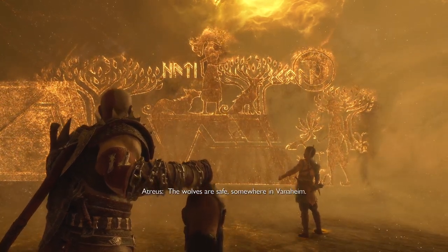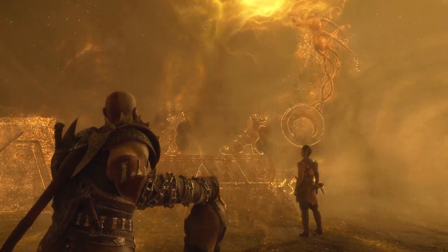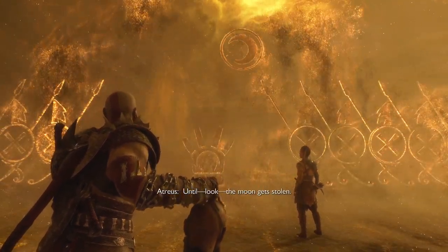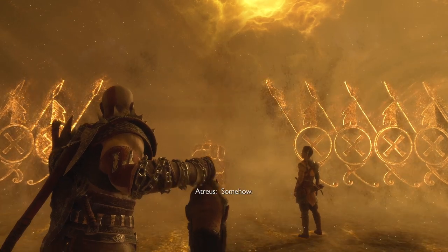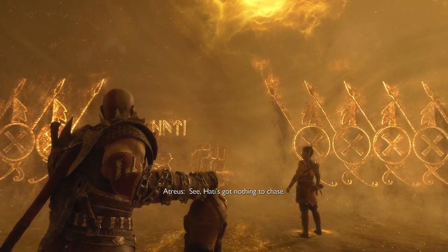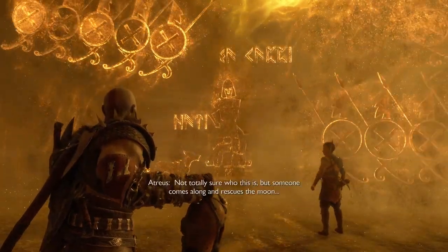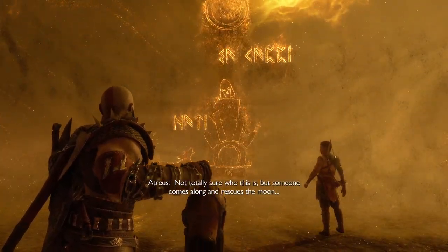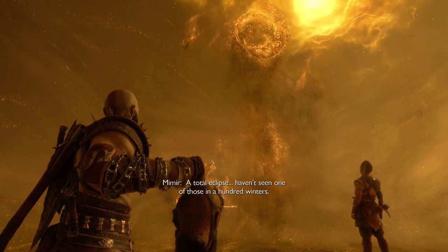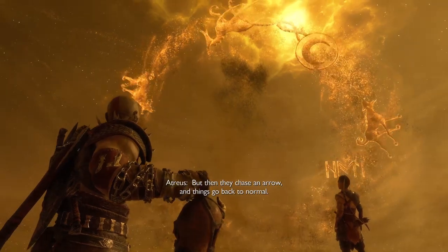There they are, chasing the sun and moon — old habits. Until the moon gets stolen. Hati's got nothing to chase. And they say celestial theft is a victimless event. Not totally sure who this is, but someone comes along and rescues the moon. Then the moon blocks out the sun — a total eclipse. Haven't seen one of those in a hundred winters. But then they chase an arrow and things go back to normal.